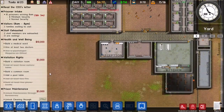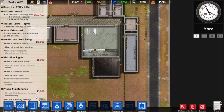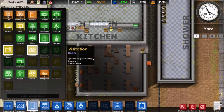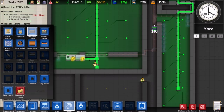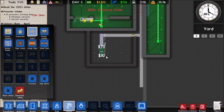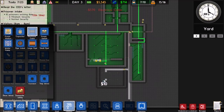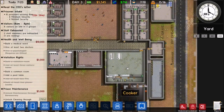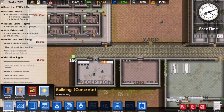We can get a psychologist now — yes! Now we need to have a medical ward and we also need to have a common room, so we'll get those set up. The common room should work fine just like that, and then the medical ward is going to be over here — it doesn't have to be too big, that's big enough. We'll put regular doors on this.